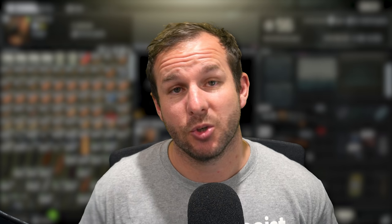If you insure through Therapist, you actually get a longer period of time to claim the insurance as a bonus perk. So if you're playing more casually and not going to log in as often, insuring through Therapist is another way to get the money spent there and also have a bit more time with the insurance return. The last way is buying and selling through traders, and it can be quite frustrating, but that's what this whole guide is about.